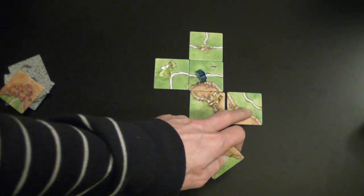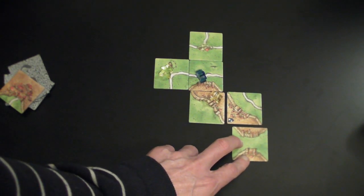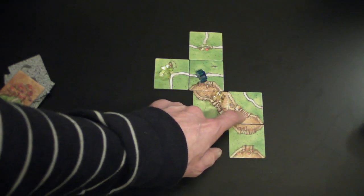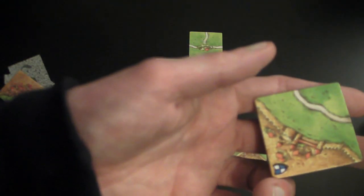So we can put this in here as the city. And then when the city is complete — so let's say yellow puts this down, that completes the city — they score 2, 4, 6, 8, 10 points because you get an additional 2 points for the shield.